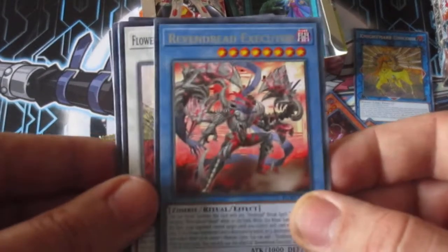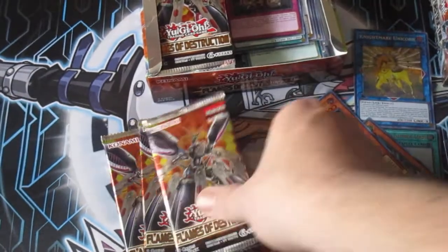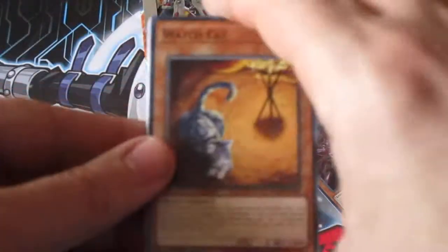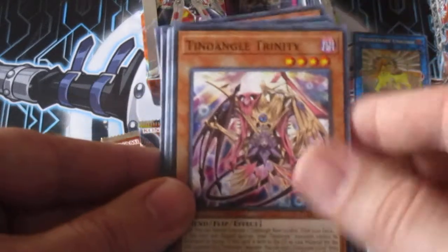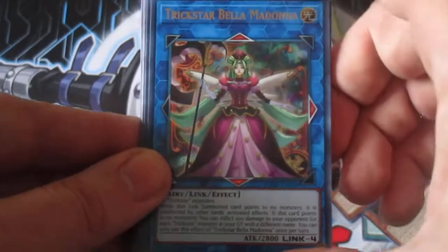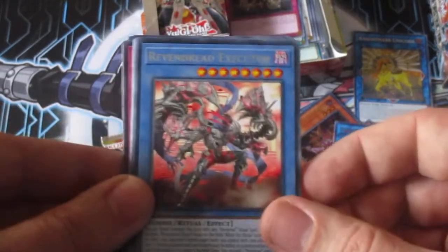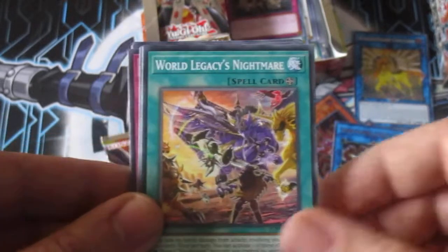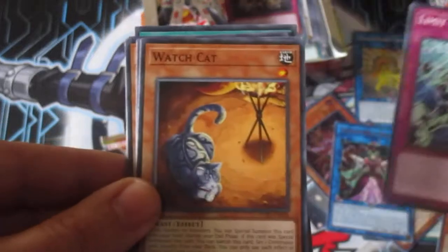Venge Red Executor, a Firecardian Synchro. I'm seeing a little bit more of the Venge Red stuff. Watch Cat, Corruption, Malo, Trinity. Trickstar Bella Madonna — all four Ultras on this side. Another Venge Red Executor. Nightmare, Limit Code.